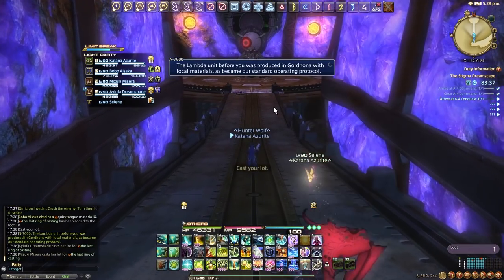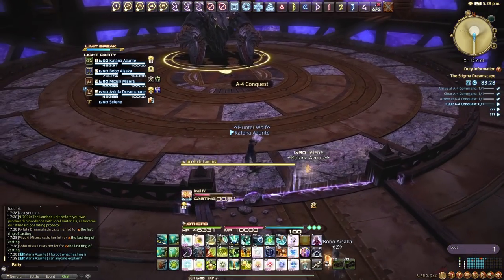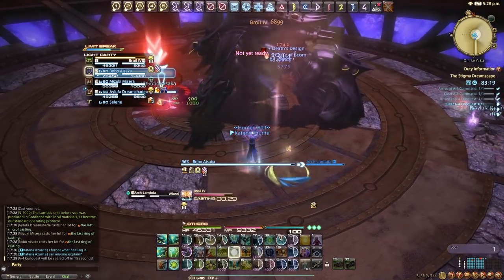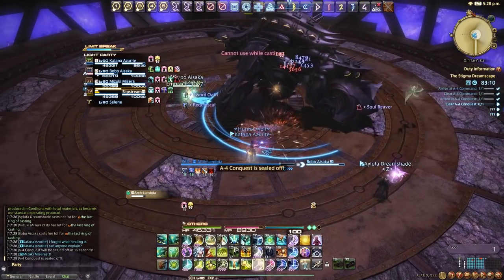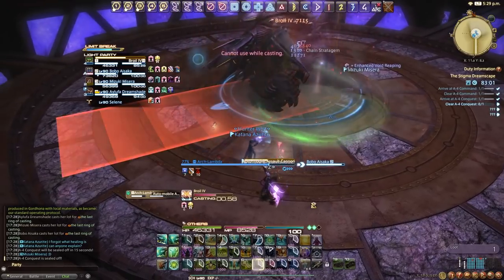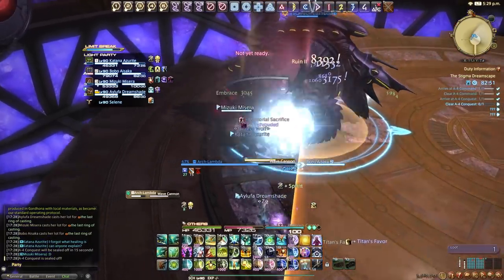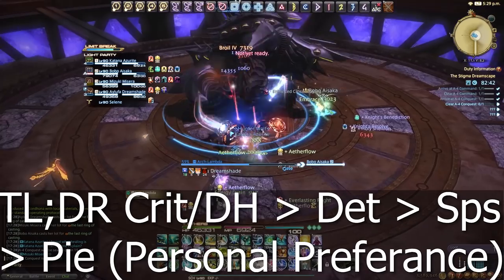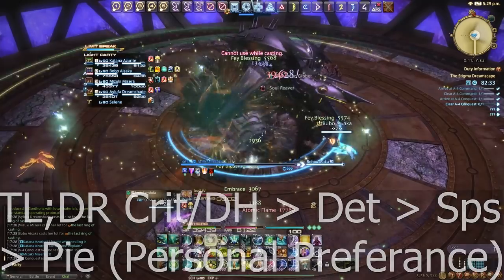For stats, prioritize Critical Hit Rate first. After that meld Direct Hit, then Determination. Spell Speed is not very valued for Scholar right now. Piety is personal preference — Scholar doesn't have much MP trouble with Aetherflow and Lucid Dreaming, so avoid it unless you find yourself running low. Critical Hit and Direct Hit are roughly equal for damage, but Crit also benefits healing via critical Adloquiums, making it the number one stat priority.